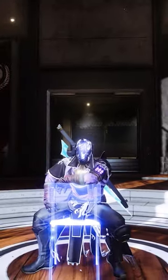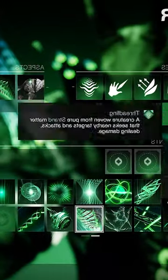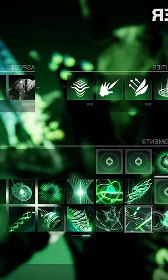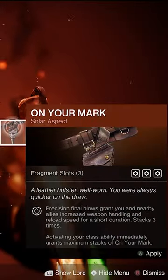This is going to sound like an odd thing to complain about, but I always found the Aspect and Fragment system in Destiny 2 to be backwards. As it stands, you have zero Fragment slots by default, and Aspects grant you Fragment slots depending on what you choose. Some, like Weevalk, only grant you one slot, while others, like Onymar, grant three.